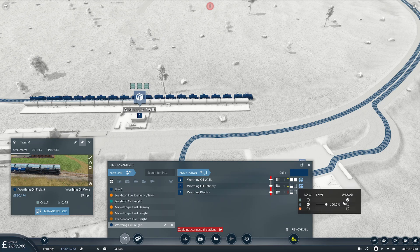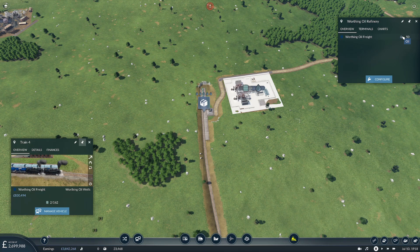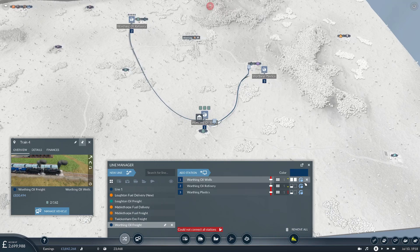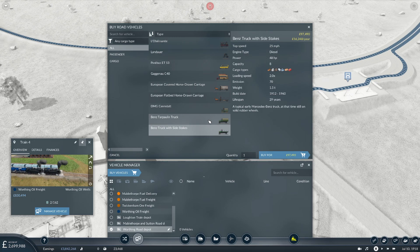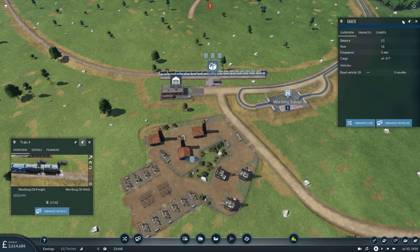We need to change this line now — we want to unload the crude. We're going to quickly hit play on that. We need to activate this line so it's an option, otherwise it's got no reason to take it down here. So we're going to buy the only trucks that can carry our barrels and activate it. We'll rename it 'Oil Haulage' — that'll do.